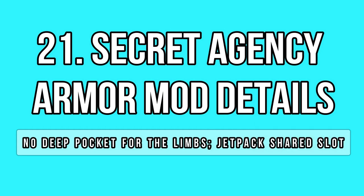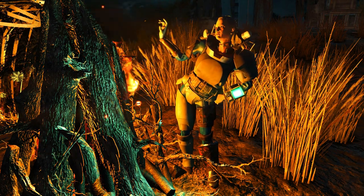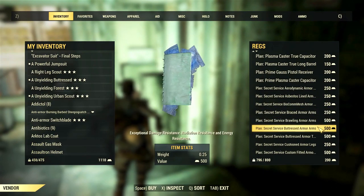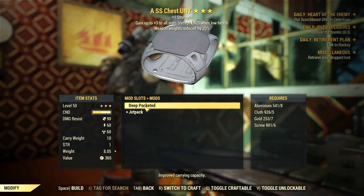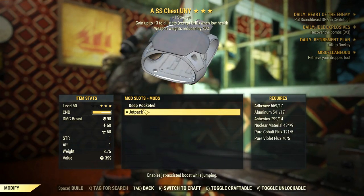Let's talk about the secret agency armor set, which is really powerful and boosts your defense by a lot compared to other armor types. However, the torso piece has a shared mod slot for the jetpack and the deep pocket mod, so you are forced to choose one or the other — you can never get both.